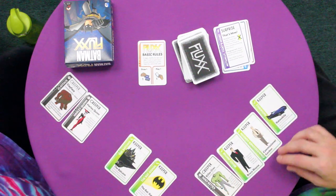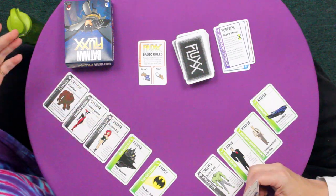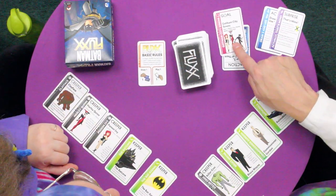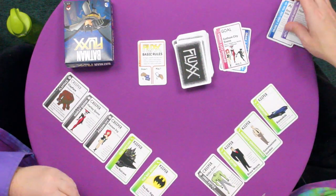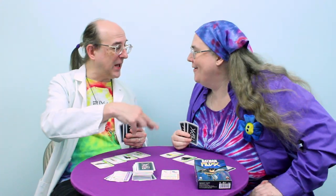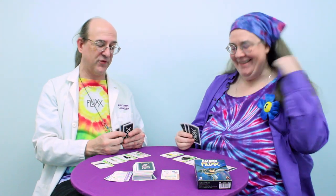Alright. So, still draw one, play one. Draw one. And I got another keeper — Poison Ivy. Poison Ivy and Harley Quinn. If you hadn't thrown away this goal, you could have just won now. I didn't throw away that goal. You did — on the draw three, play two of them. Really? You did. You kept the two keepers. If you'd kept the goal that went with one of your creepers, you would have just won.